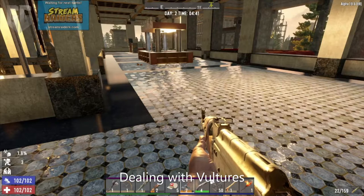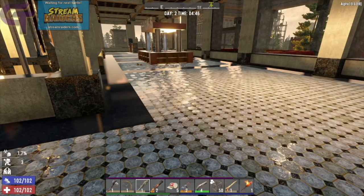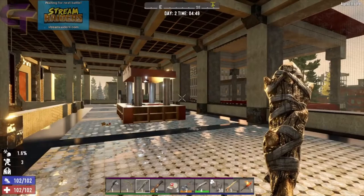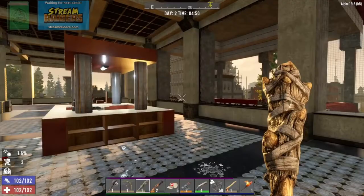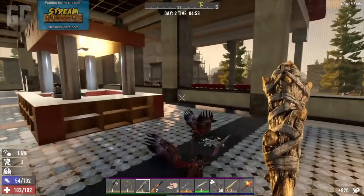We all know that vultures are a pain in 7 Days to Die, so I'm going to show you a few of my favorite strategies to deal with them. Method one: wait for the vulture to dive at you, and then hit it with a well-timed power swing with your melee weapon — like your club. Depending on the quality of your club, your Pummel Pete level, and your difficulty setting, results may vary. But in my experience and my settings — that did the trick.